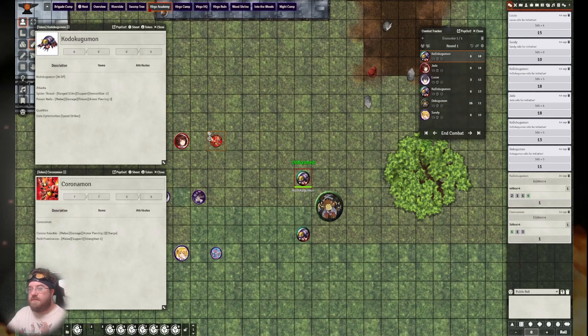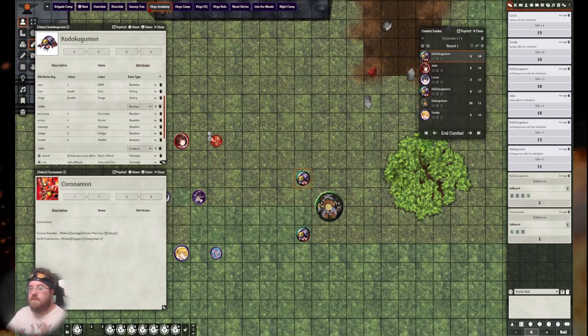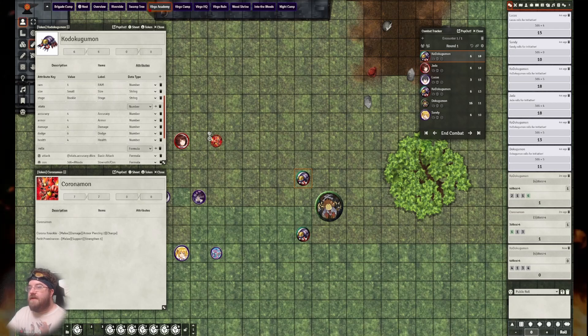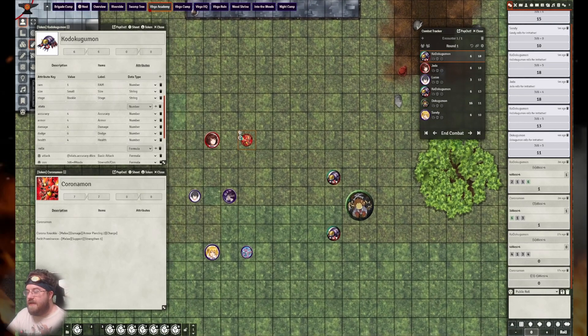Since Kodokugamon only has a melee attack as its other option and is not in melee range, we'll use a basic ranged attack — which has the ranged and damage tags and nothing else. Rolling accuracy again — he rolled a zero, which means he has completely missed. Do keep in mind that whenever an attack is rolled, you must roll dodge. Even though zero versus zero is technically a tie, it still does not hit because zero accuracy was rolled — but this still counts as having dodged again this round.